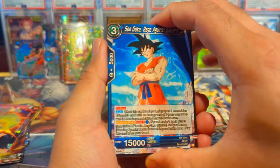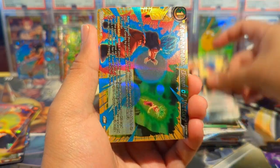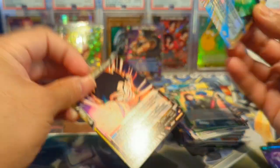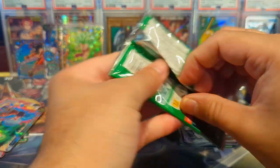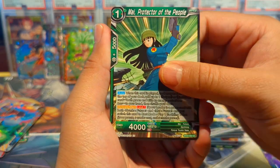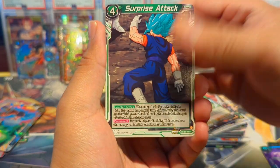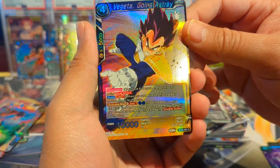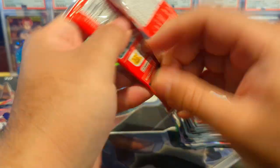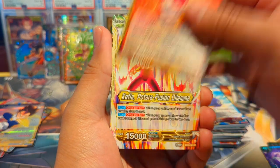We have Goku, Gotrunks, Bulma, Mr. Boo, Abducted, My Earthlings, a Kamehameha Omen of Victory reverse uncommon foil, and a Goku rare. Be sure to check out my eBay store — sales from there pretty much go right back into the channel for more openings. I want to get live streaming going too. We have Medita Going Astray, Trunks Powerful Sentiments — still figuring out the setup for live streaming, but I definitely want to do that so we can interact in real time.